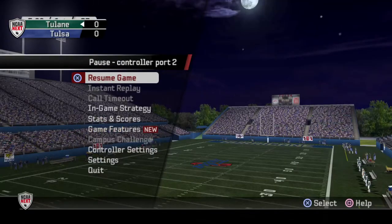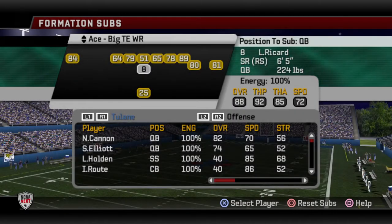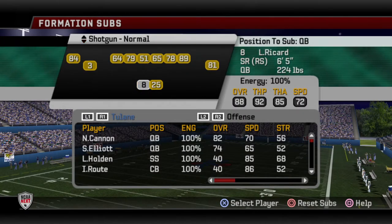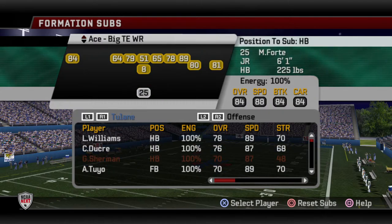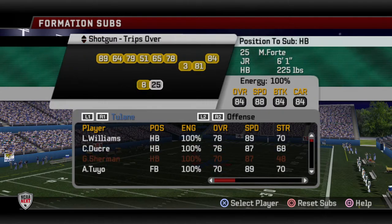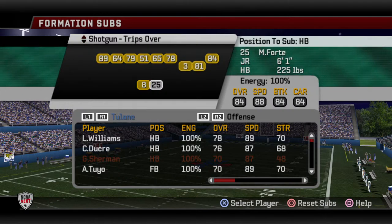They're going to highlight Forte — one thing I want to make a change before I forget. Welcome in Richard, one of the members of the channel. They're picking Tulsa — I love those end zones, the Hurricane looks really cool. Let's go to the coin toss, they want it and will receive. Going to formation subs on offense — I want to put Forte in the 10 formation so he gets a few more touches than Williams.